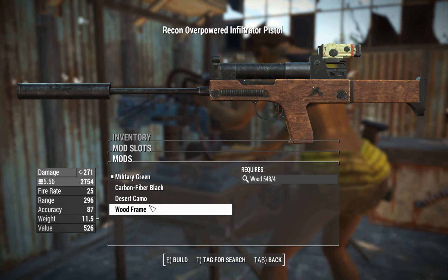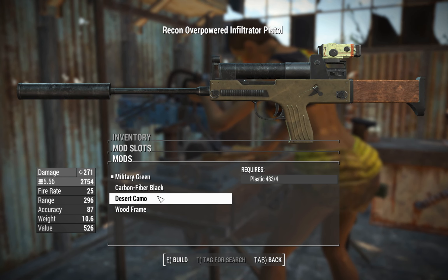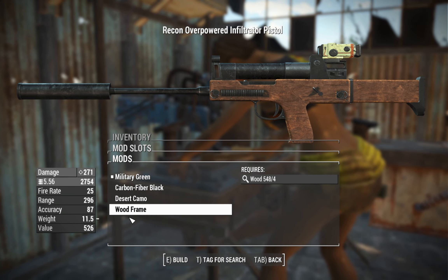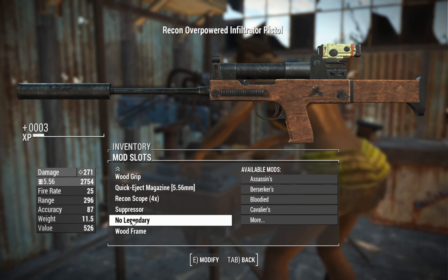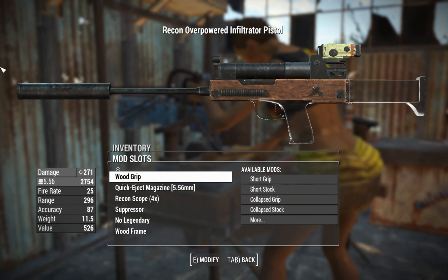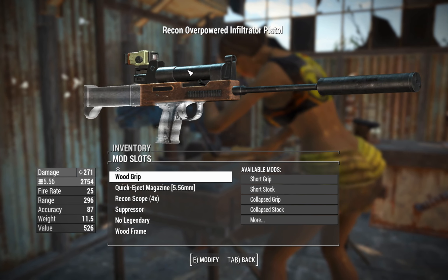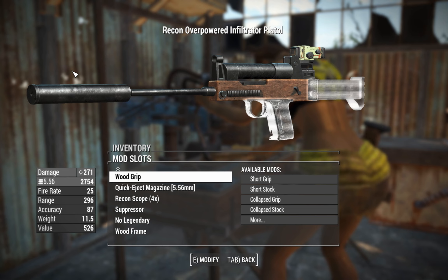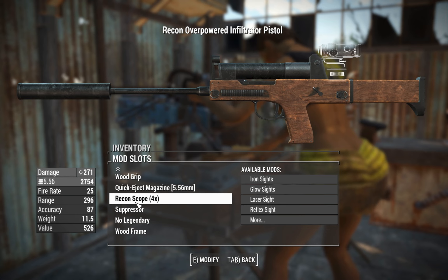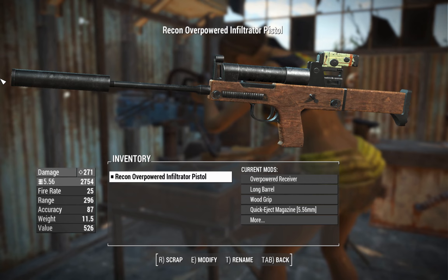You can change what this thing looks like — if you've got a polymer stock it'll actually change the colours along with it, but stuck on wood we can make it match. We've got to have it all matching. It's a scoped pistol at this stage, so that might be interesting, but we'll definitely try this thing out in many different forms just to see how well it can do in multiple roles. There's our Infiltrator Pistol as-is — let's get started.